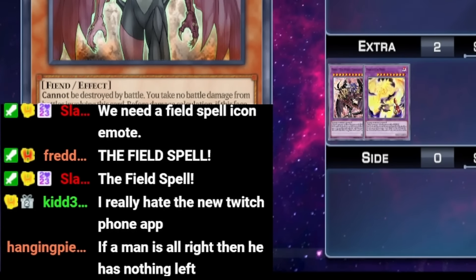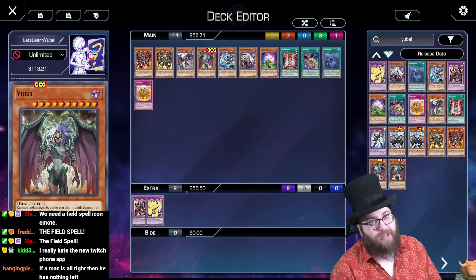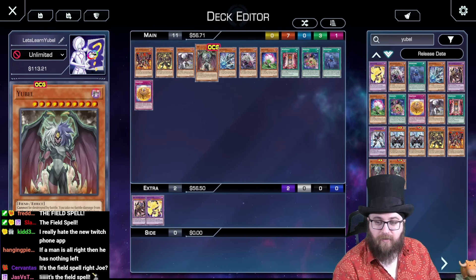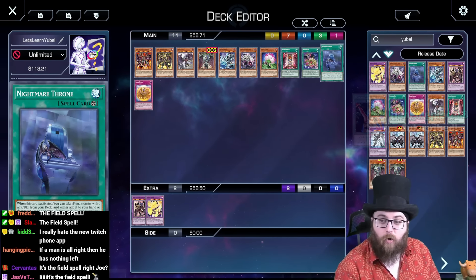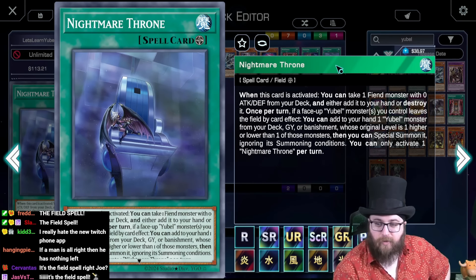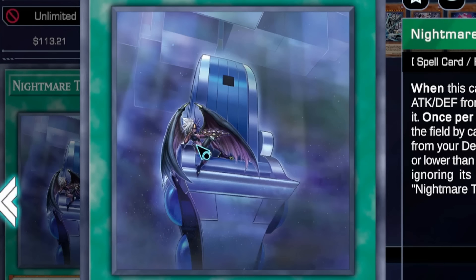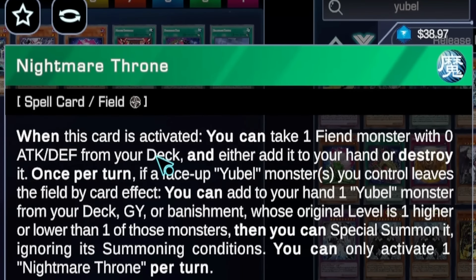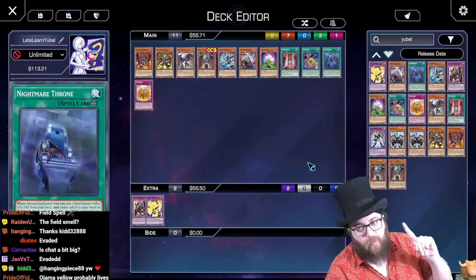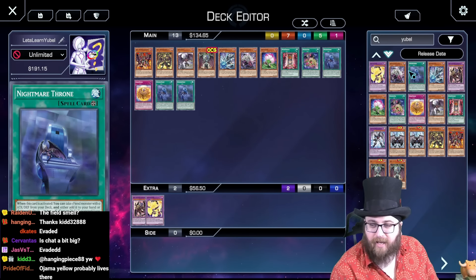Whenever you're learning a new archetype, there's always one kind of card you want to start with — one that tends to unify an archetype's effects. It's especially true when it comes to building legacy support. If you have an old series of cards and Konami wants to update it, the first thing they'll do is give it a big chunk-in field spell that does a whole bunch of stuff. So let's start with the Yubel field spell: Nightmare Throne. Nice art — Yubel lounging in that chair. Also, what's that hole? Is Jaden and Syrus hiding inside that hole?